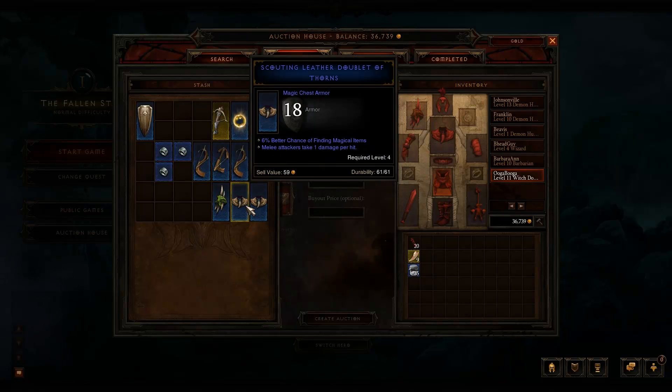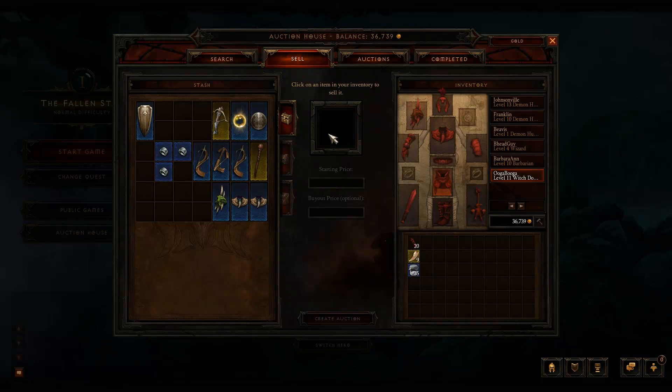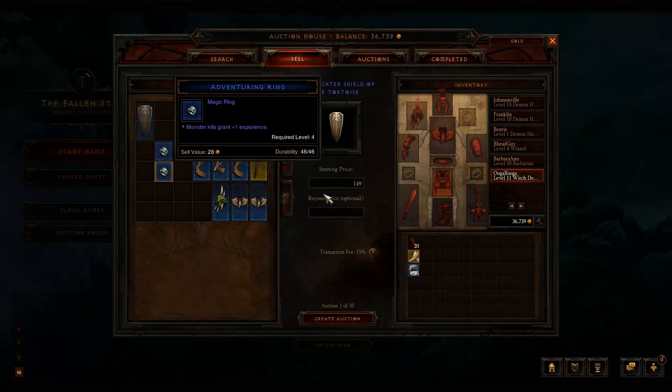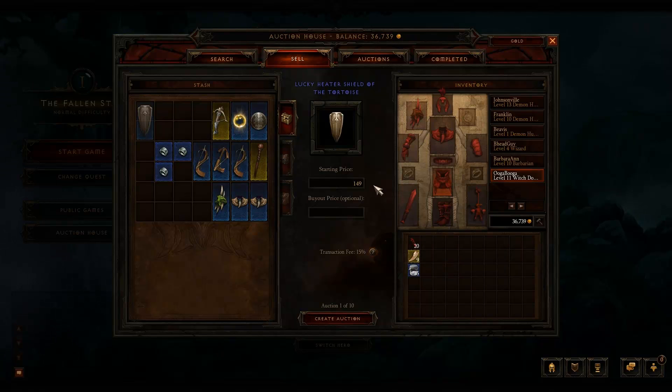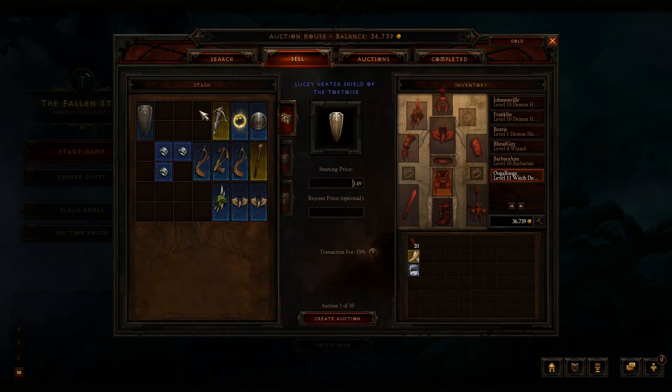You can grab an item for sale — just click on it — and you can set a starting price and a buyout price. In the gold auction house it shows you the transaction fee. You can have 10 auctions live at once. The transaction fee is only charged when the item sells. So you could sell stuff there and hit confirm and it would go up for sale. This menu UI actually makes a lot more sense than the old one — the old one made it difficult to figure out what you needed to do.